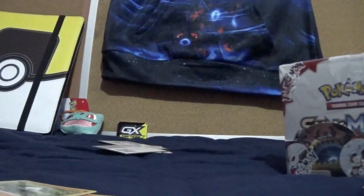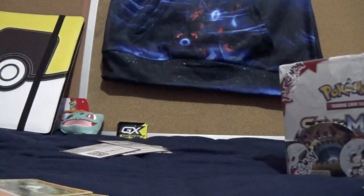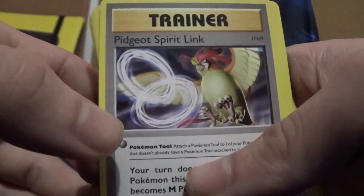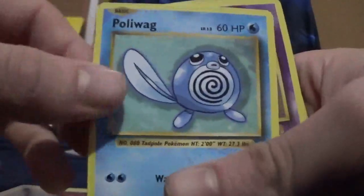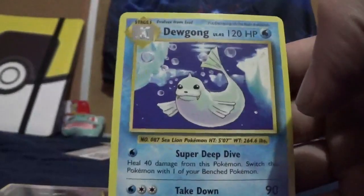Our next opening will be the Poke Ball, and we'll save the Booster Pack for another day. I love the Evolutions set — just because it's the oldest set. I got a Poliwhirl, Rattata, a Weedle, Voltorb, Poliwag, a Gastly, a Reverse Mewtwo — which I'll set aside with my other Reverse cards — and then a Rare Dewgong.